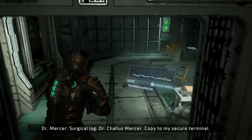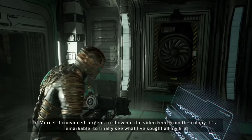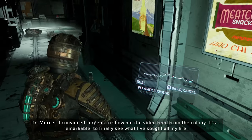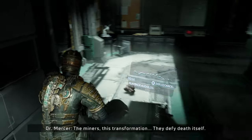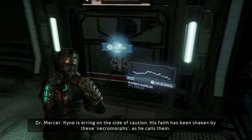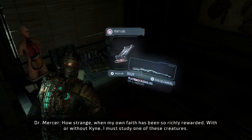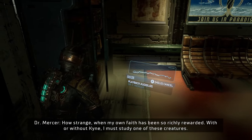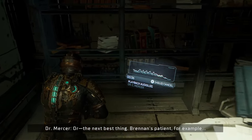Surgical log, Dr. Charles Mercer — copy to my secure terminal. 'I need to see the video feed from the colony. It's remarkable to finally see what I've sought all my life — the miners, this transformation, the divine death self. Kain is erring on the side of caution; his faith has been shaken by these necromorphs, as he calls them. How strange, when my own faith has been so richly rewarded. I must study one of these creatures — or the next best thing: Brennan's patient, for example.' What a creep.